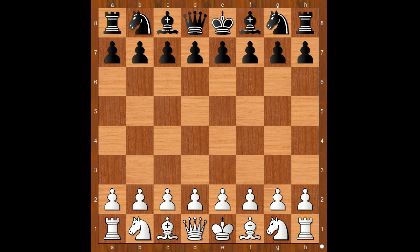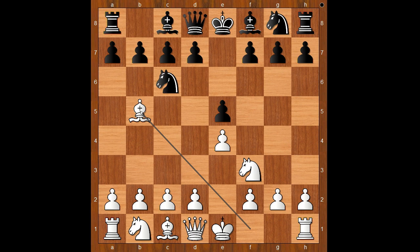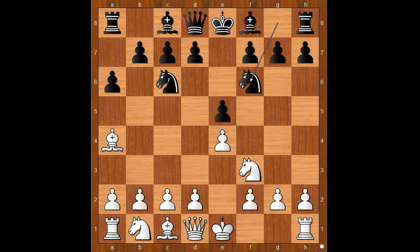LaRoshtin had white pieces and he started with e4. Gropa played e5, knight to f3, knight to c6, bishop to b5 — the Spanish game, asking a question. Bishop to a4, knight to f6, attacking the pawn on e4.